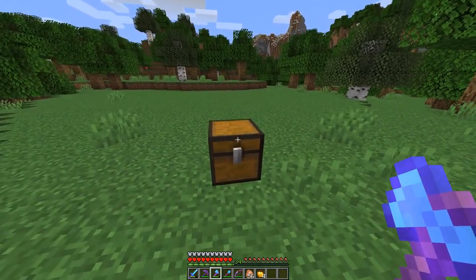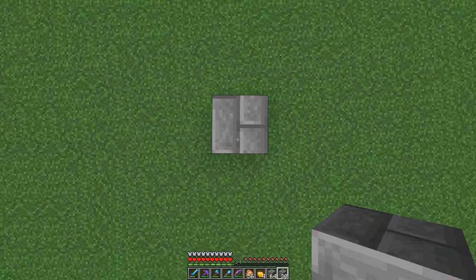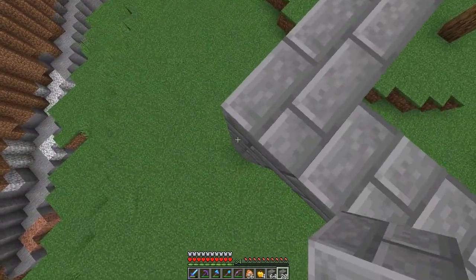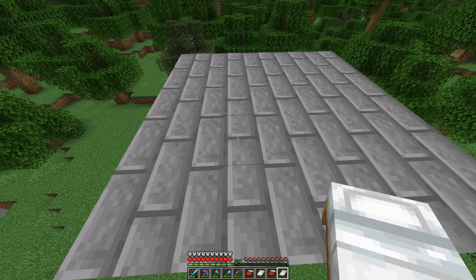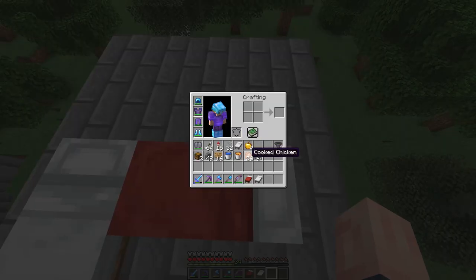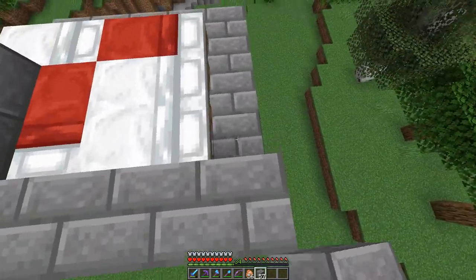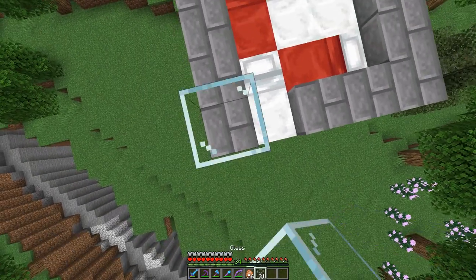To start the build, give yourself some room and build up eight blocks. Once you're up on the eighth block, go out two blocks in each direction and fill in the square — this gives a nice five-by-five platform to work with. Then place your beds: the first one here, the second one here, and the last three right on top. Once all the beds are placed, fill out this layer around the beds with your normal building blocks.